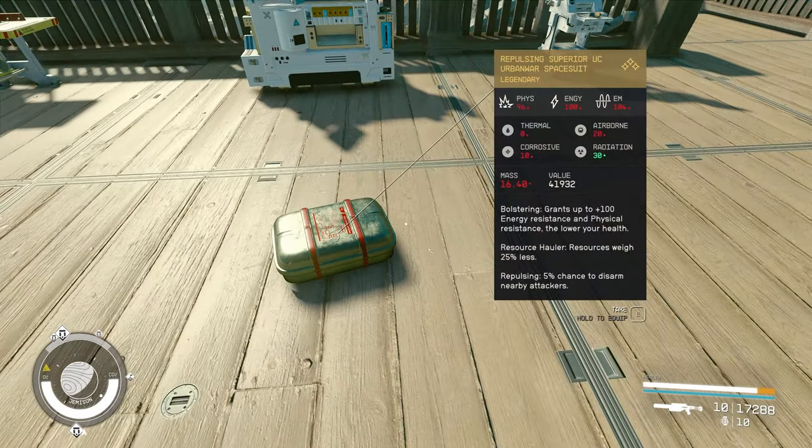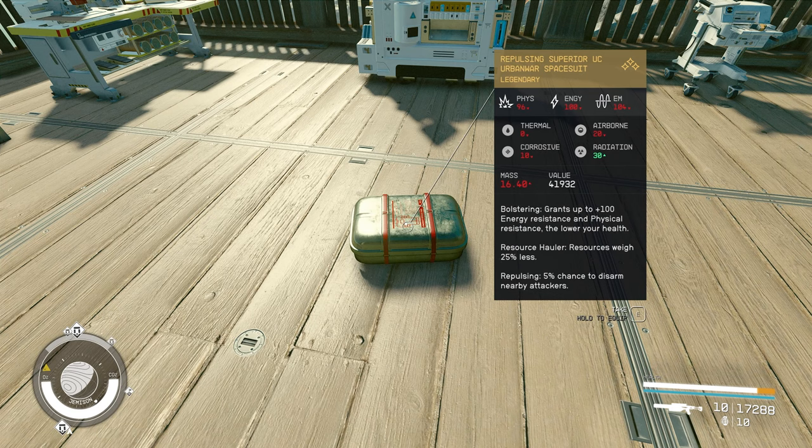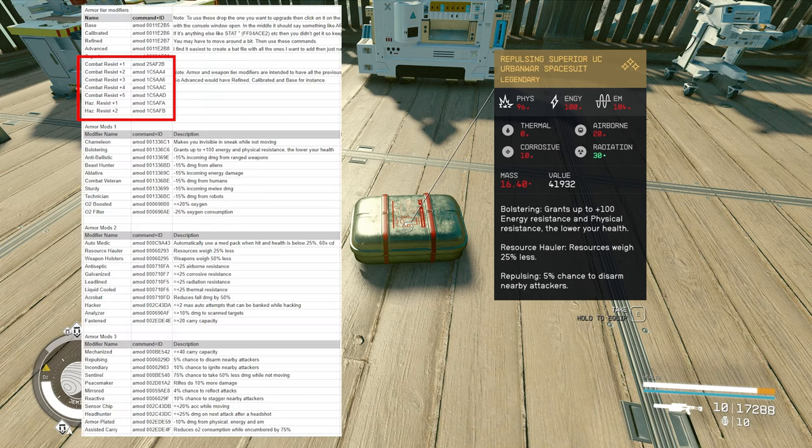Now we exit, come back, and we can see that it is now a Repulsing Superior UC Urban War Spacesuit. We have all three: Bolstering, Resource Hauler, and Repulsing, just like we did. If you increase the combat resist plus five and the hazard resist plus two, that will also increase the physical damage and energy damage resistance — numbers like 96, 100, 104. And the hazard resist increases corrosive, airborne, radiation, things like that — so you can add that as well.